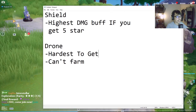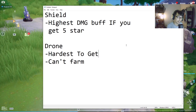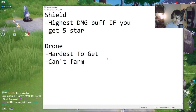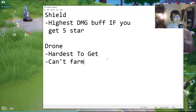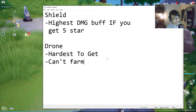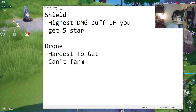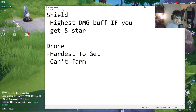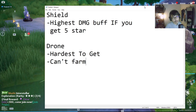Overall, the best two options are the shield — because it gives you the highest damage buff if you can reach five stars — followed by the drone, which is the hardest to obtain and hardest to farm reliably. The other two I wouldn't recommend. If you really want Alternate Destiny, hopefully wait for version 1.5 and explore the Outer Islands. But for now, if you're waiting for them to fix this issue — since they mentioned you can get Alternate Destiny but there's no Alternate Destiny in the selector — maybe just wait before using the selector.